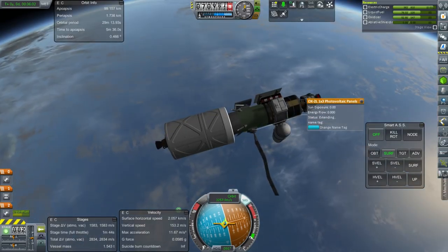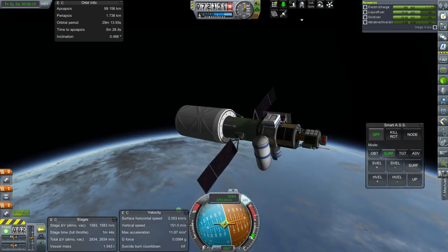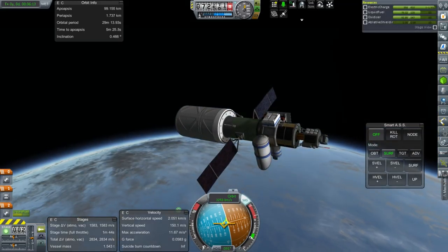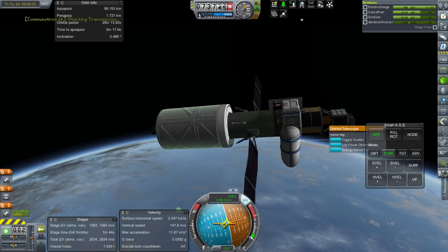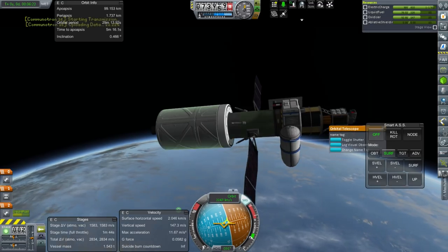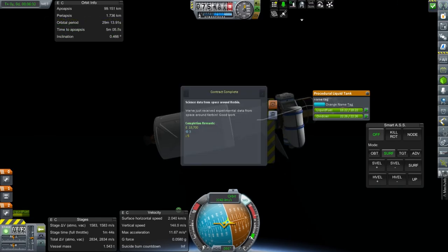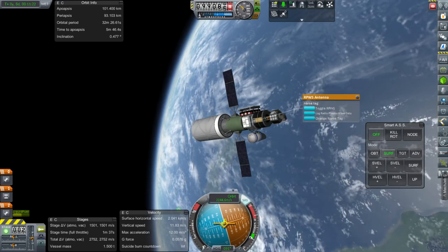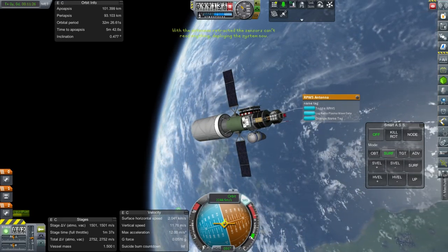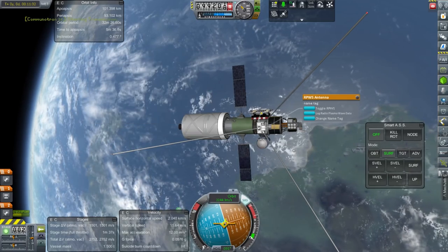Extending the solar panels. Charge recovery confirmed. We should be able to do some science in orbit around Kerbin. Let's log visual observations on the orbital telescope — which is really expensive — and transmit that data. We fulfilled the science contract based around Kerbin. We can do the other science while we're here. RPWS radial plasma wave data — deploying system, and transmit that data. We get full value for transmitting.